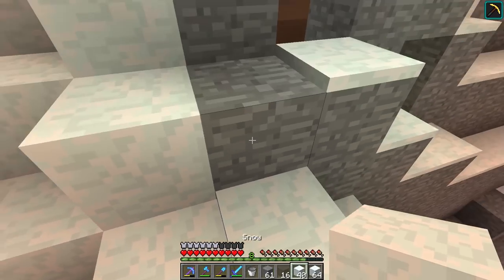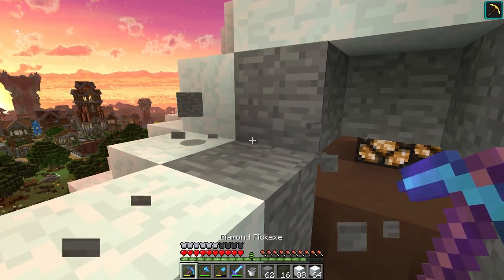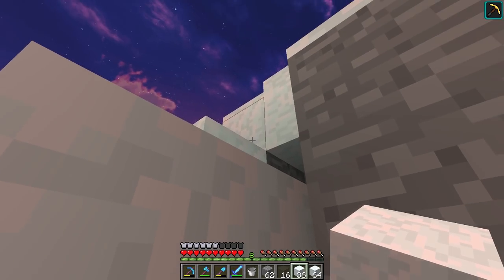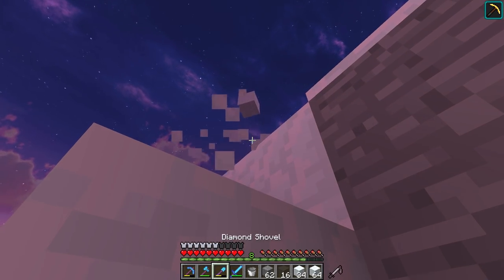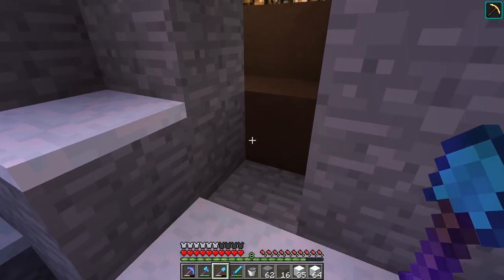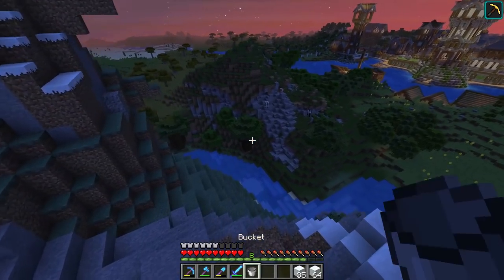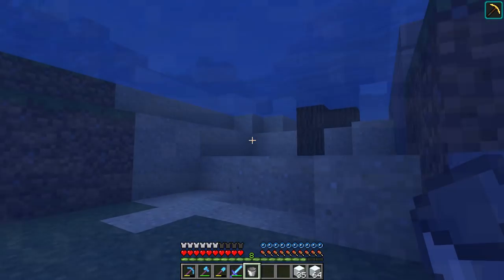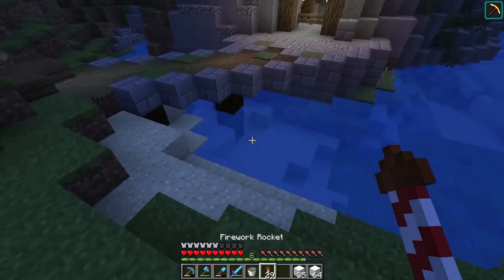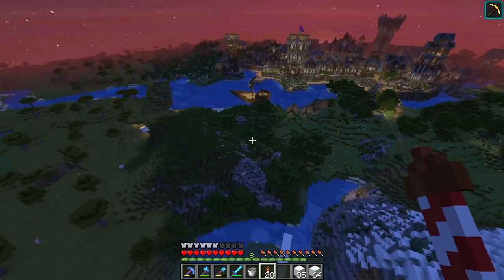The next problem is we've got to fix these sides up. That's pretty quick and easy — we can just block these up. I'm going to go and fix our very last problem, which I want to grab another bucket of water for. Going down here, this water looks very much like normal Minecraft water at night — I've never actually noticed that. I think I know exactly what I need to do to fix that.